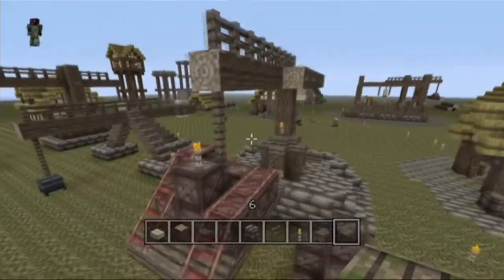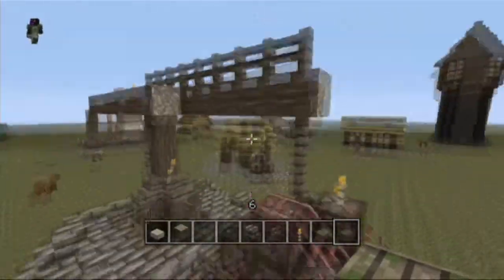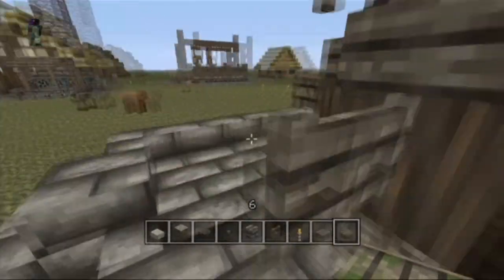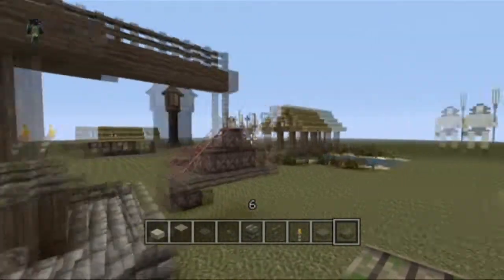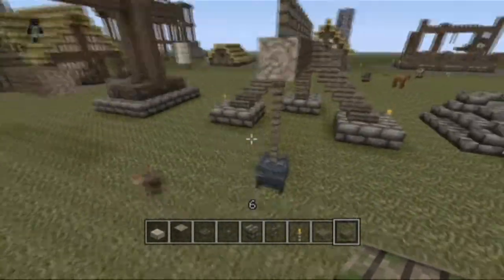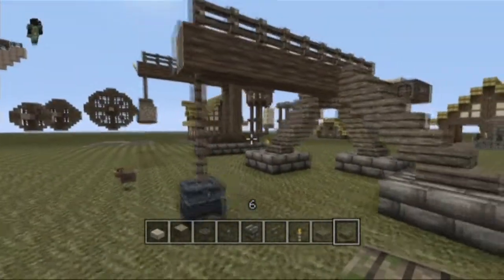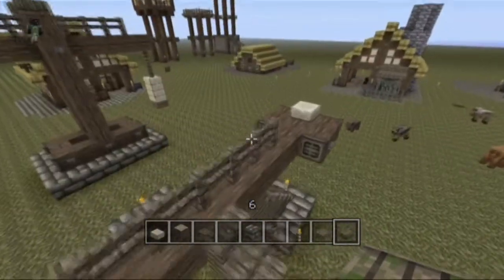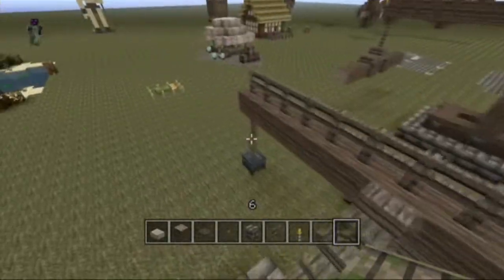I've done this one, which is like what you might find on a port — which you'd load onto a ship — and there's little handles where you can pull it round by hand, by manpower. And there's this one that I did, which is more of a mining one, which stays stationary and you can lift stuff out of mine shafts with it, or off of cliffs.